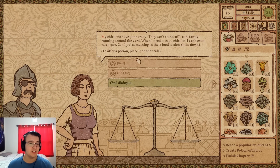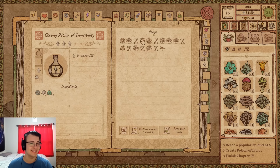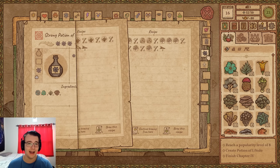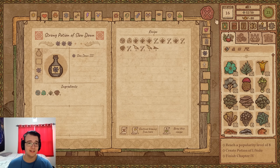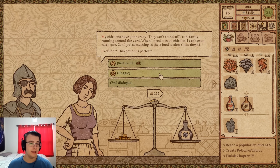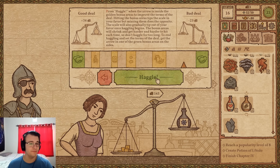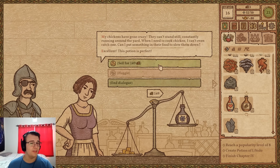A farmer's chickens have gone crazy — constantly running around the yard — and she needs to slow them down to catch them for cooking. Tyler notes that slowdown is not a cheap potion, especially right after a large purchase, and sells it for big money.